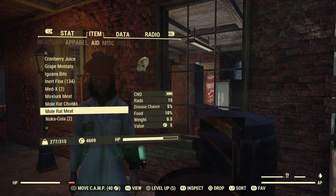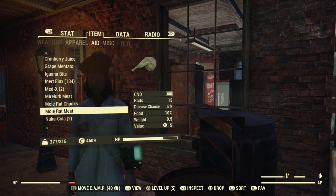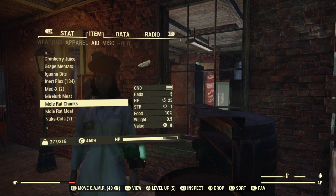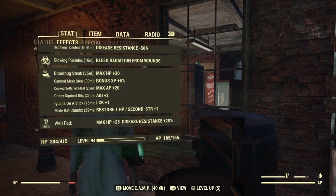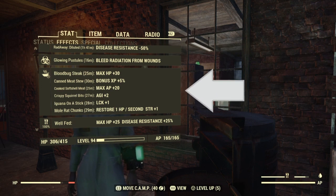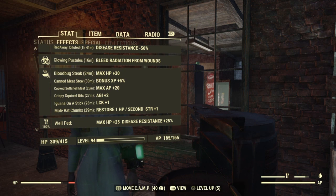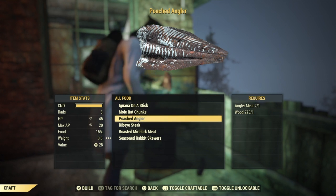We have the mo rat chunk. Now here's the thing: you have to make sure it says chunk and not meat, because you could eat the meat and get 15 rads, but you can eat the chunk and just get 5. The mo rat chunk restores 1 HP per second and gives STR plus 1. The porch angler — yeah.